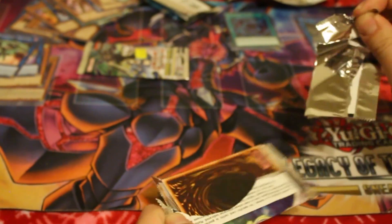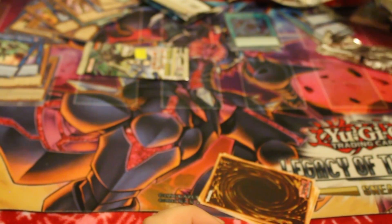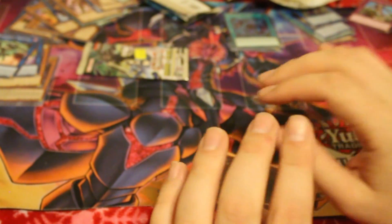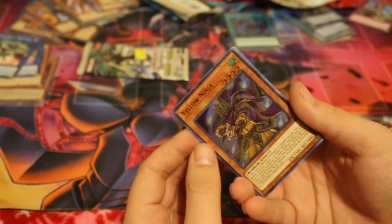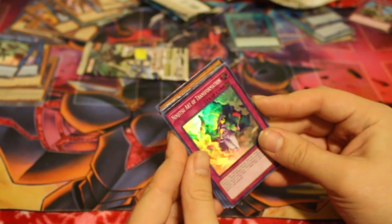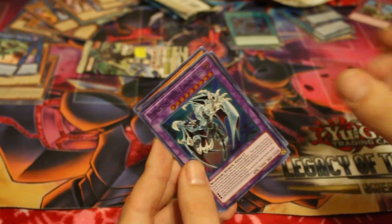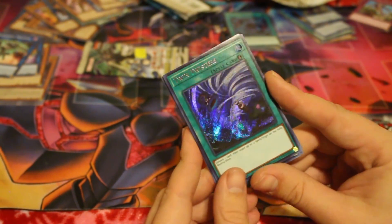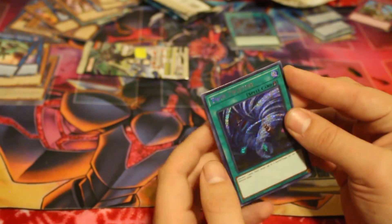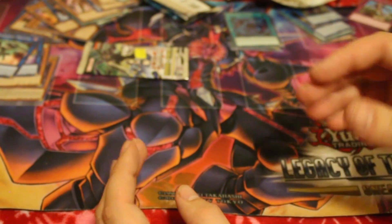Third pack — technically the eighth pack overall. I'm just tired, I swear. In this pack we got another Yellow Ninja, Ninjutsu Art of Transformation, Elemental Hero Chaos Neos, another Mermail Abystis. Twin Twisters! Now that's a good pull — Secret Rare Twin Twisters, that's really nice. So far we've been getting pretty good pulls out of these.